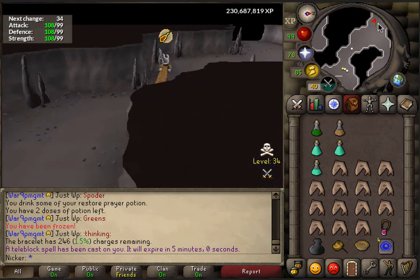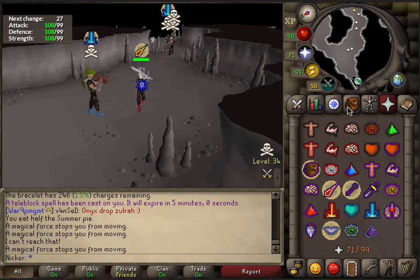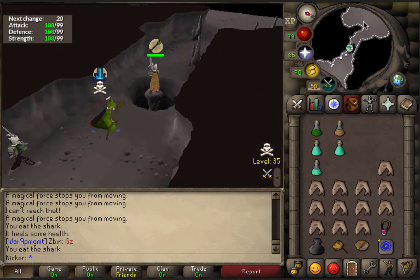I've seen a lot of people killing the revenant knight instead of the dragon, so I was wondering maybe the knight is actually better loot or something. It's a lower level, so I said, you know what, I'm going to take this into my own hands, try it out, and see what kind of loot I can get from it.